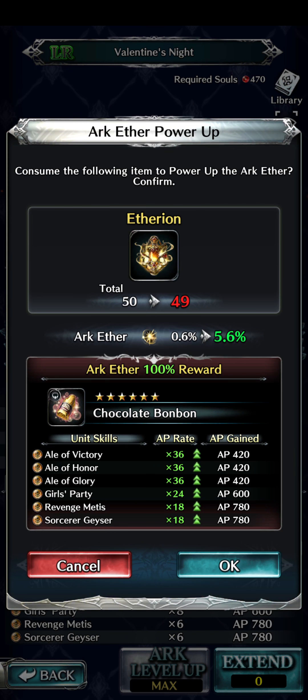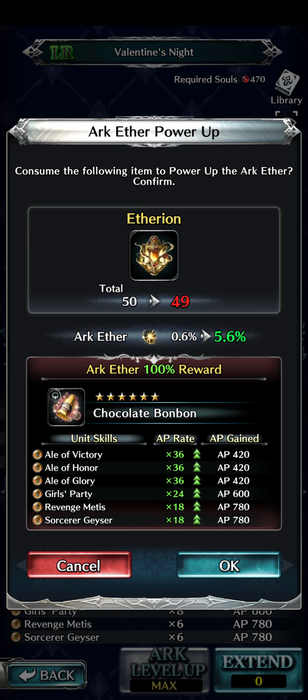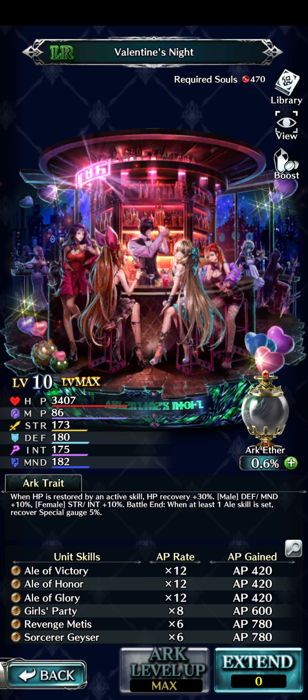The arc ether reward is the Chocolate Bonbon accessory: HP plus 300, Strength 59, Mine 23, with Battlestar autocast Brave and Vitality. This screams Swimsuit Alice — you want her to have higher offense and be more durable. You also get resistance to illness, so there's less chance of being prevented from healing. Overall a decent accessory. And honestly, the biggest reason I like this arc is the artwork — some of you who know me well enough will know why.